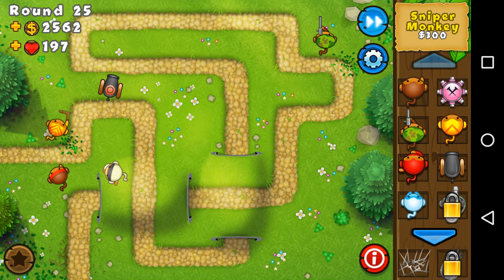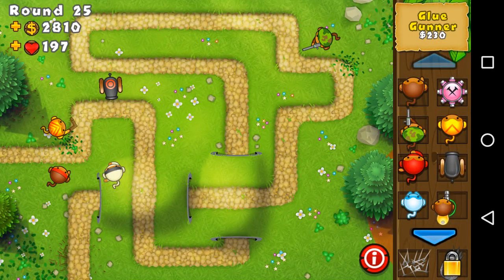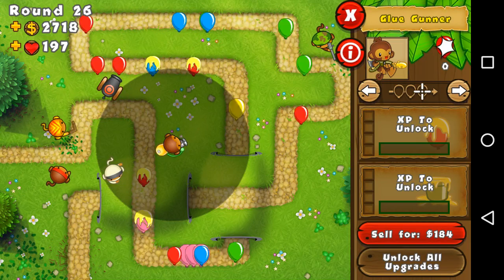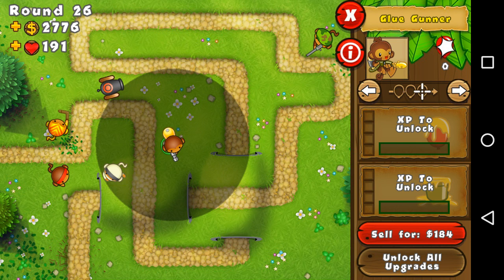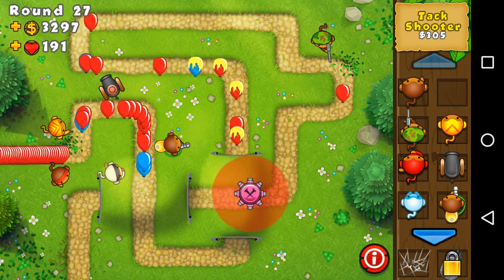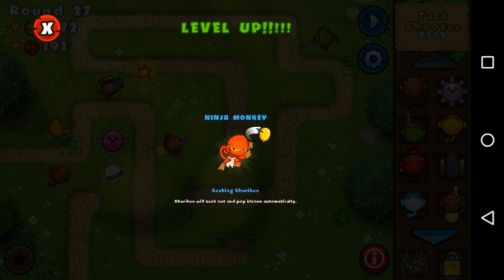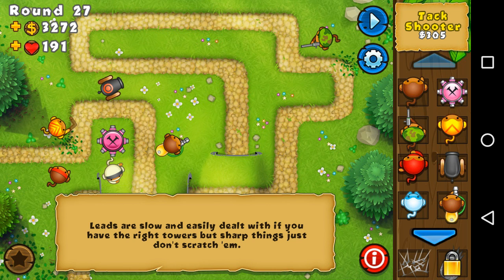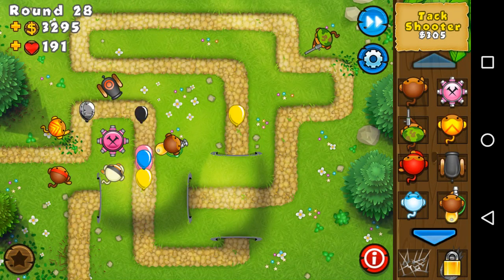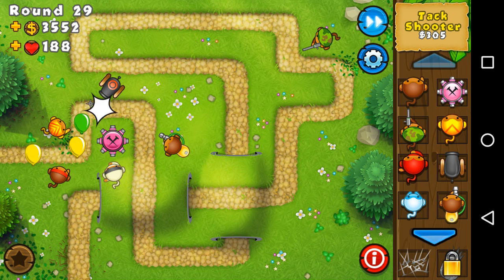There are the camo balloons, but the ninja tower did nothing — didn't do a single thing. We got a glue gunner. It really isn't that good, but if you want upgrades for it that's fine. It's alright in some situations — if there's a lot of balloons it can slow them down, which is pretty nice. I have 191 health so I need to start placing some better stuff. I'd recommend getting the boomerang, the ninja, the regular dart, the bomb, and maybe the sniper. We're on round 29, doing pretty good.